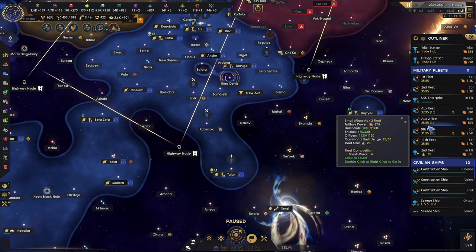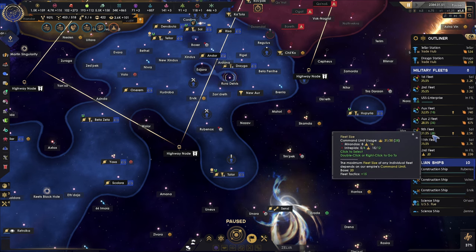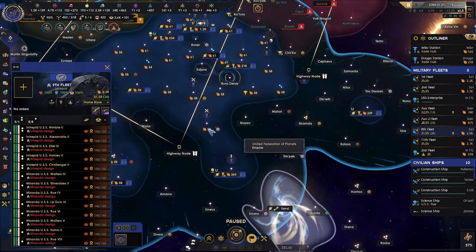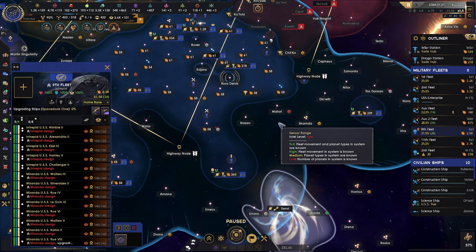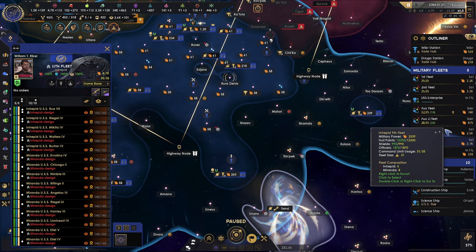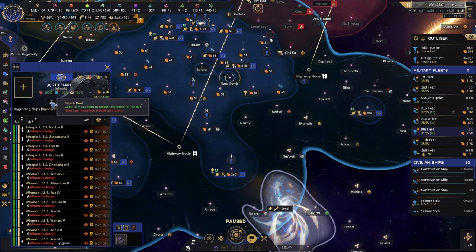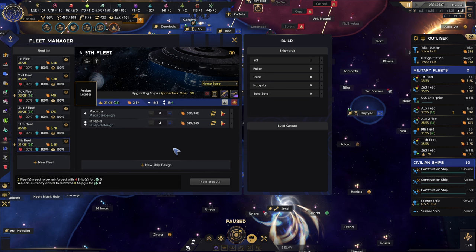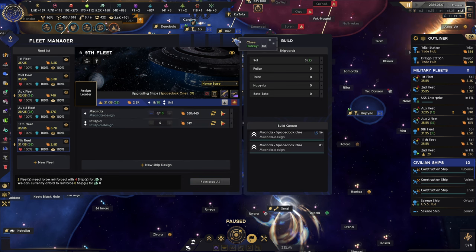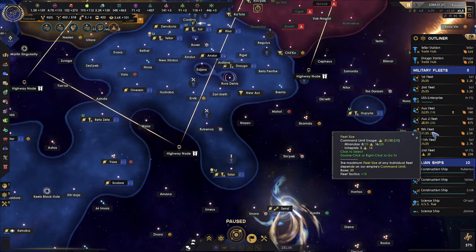We have a lot of ships now. I think we are way more powerful than everybody else in the Empire. The 9th Fleet here can be upgraded, so let's make sure we do that. The 11th Fleet here is okay too. You can also go to Ship Design — you can have one more Intrepid. Two more Intrepids. Let's do one more and have about two of those. That will reinforce. Sounds good to me.